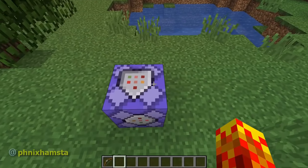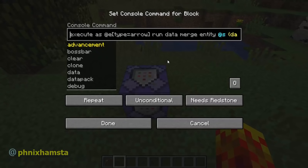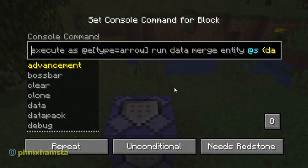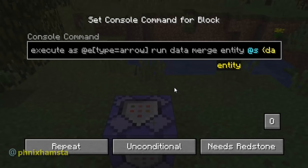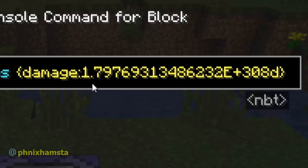Now what I'm going to do is increase the power of the bow to infinity. If you haven't been following the miniseries on this channel, basically what I've been doing is modifying certain values in the game to infinity, because I've kind of figured out how to do it — with the help of you guys, of course. So this command block is going to change every arrow in the game to have an infinite amount of damage.